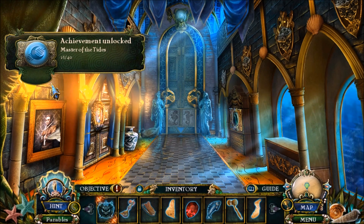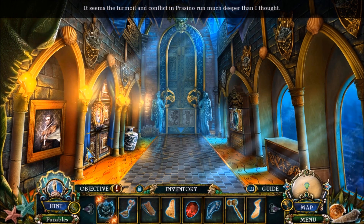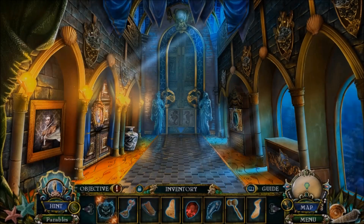Achievement unlocked: Master of the Tides. It seems the turmoil and conflict in Prasino run much deeper than I thought. Little shit, that was quick. I need some fishes. I'll just wait until I get the second one.